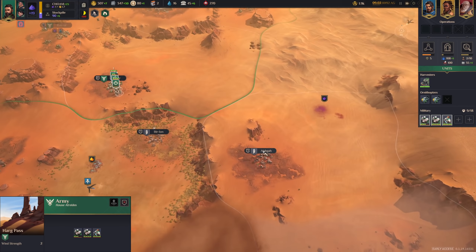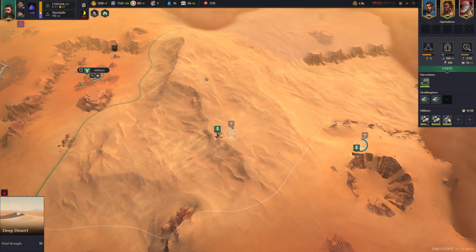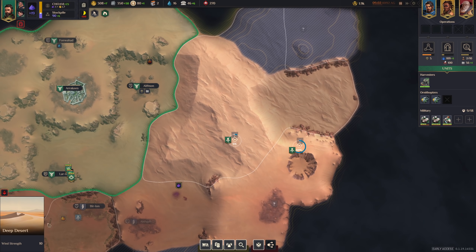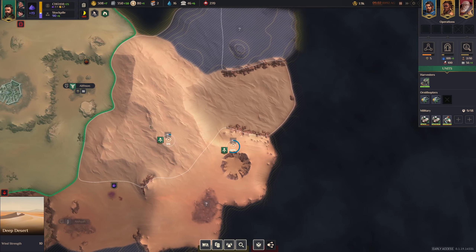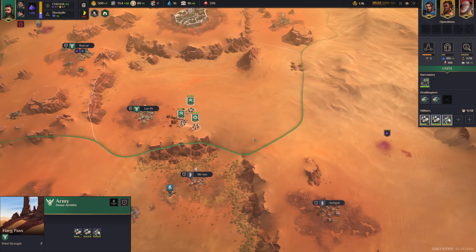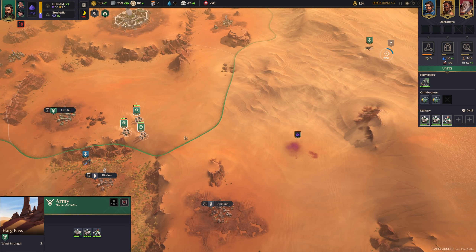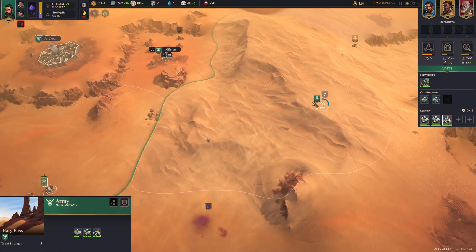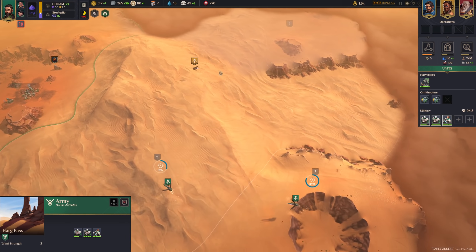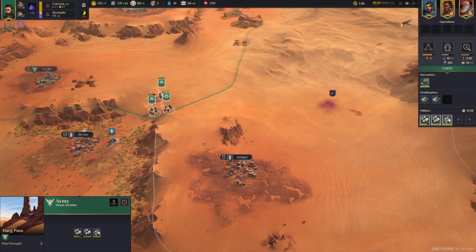Now we'll go directly for the new spice. Here's the deep desert region — there are no settlements here, wind strength is at 10, and you generally don't want to go in here because you will die. You can walk across it a little bit but really not much. Unless you really know what you're doing.